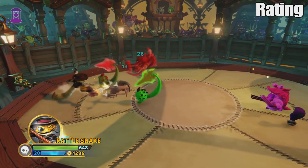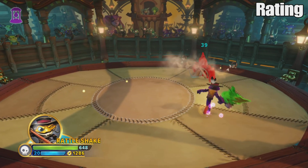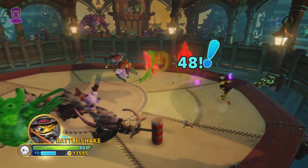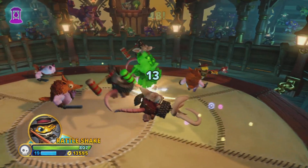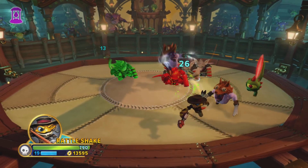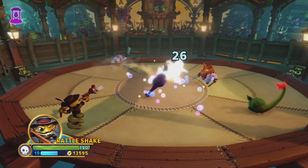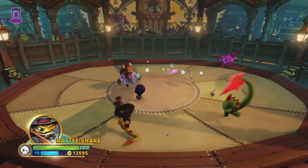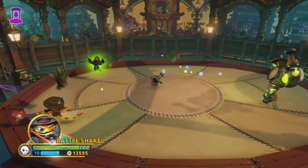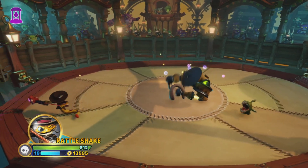Rattleshake is the second character to ever reach 5 out of 5 in Honestly Rated — we've now got one from Imaginators and one from Swap Force. I'm excited to find more. Leave in the comments who you want to see rated next. I have basically every Skylander except variants and Series 2s. Check out the playlist to see who I've already covered. Thanks for watching, and I hope to see you next Saturday for another Honestly Rated!